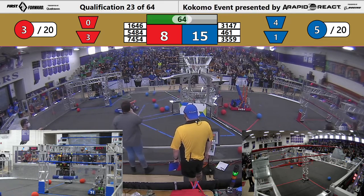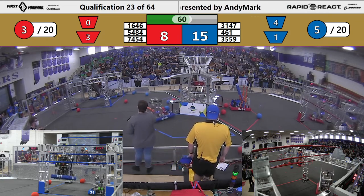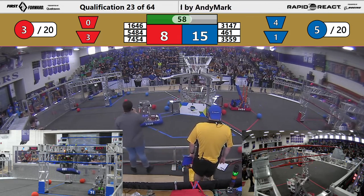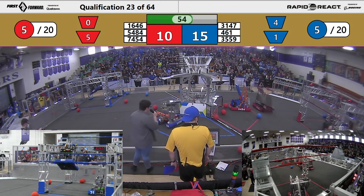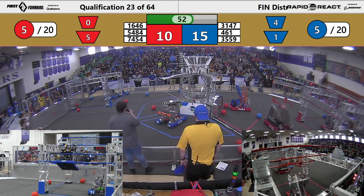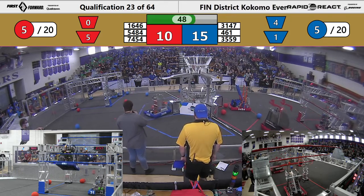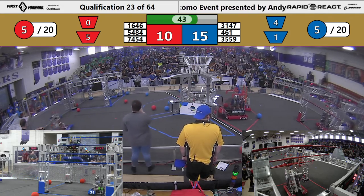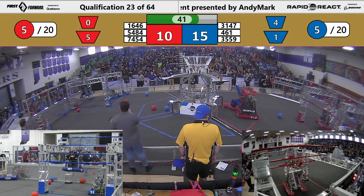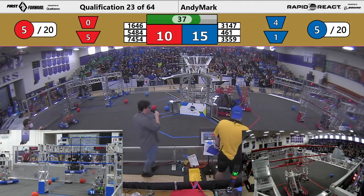We have a minute left in the match and we already have a robot climbing. Westside Boiler Invasion really wants to get that traversal rung. They've done it before, but the last time they attempted, they fell — devastating for their alliance. They're trying to get up; they're on the high rung right now. 16, 46 going up for a lower cargo. Meanwhile, on the other side of the field, 461 is successful in getting up to the traversal rung for blue.